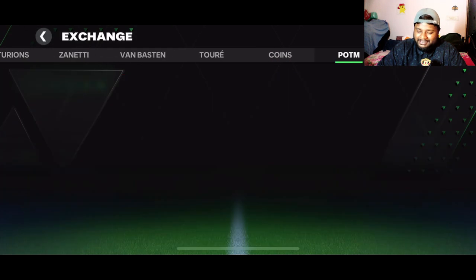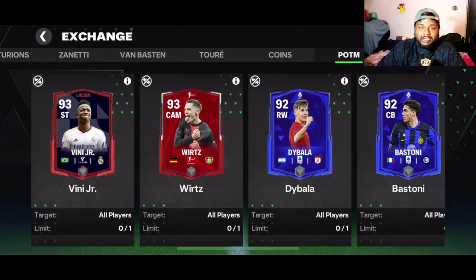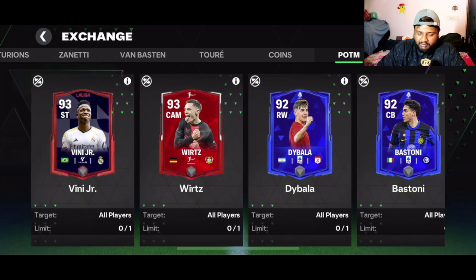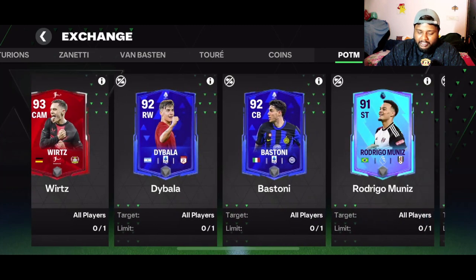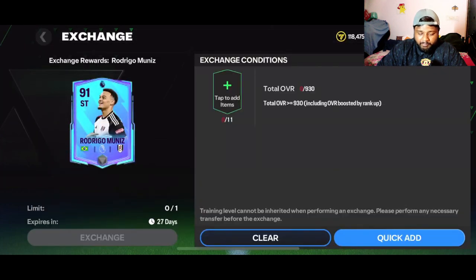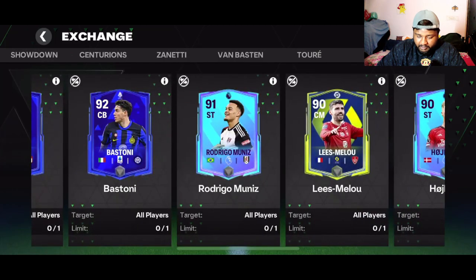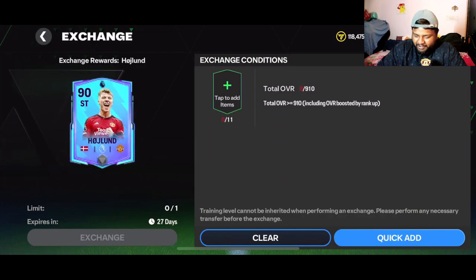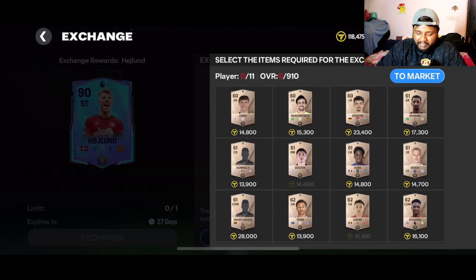If you go to the exchanges and click on Player of the Month POTM, you can scroll a little bit and see we need Jay there — Dybala, Bastoni, all these crazy players. Even Rodrigo Muniz is there, he's a really good player. Along with them, there's our guy! To complete this SBC, or exchange as you call it in FC Mobile, you have to get a team overall of 91.